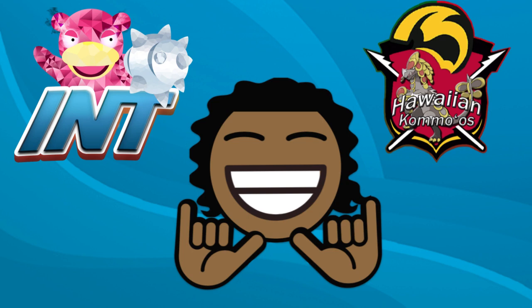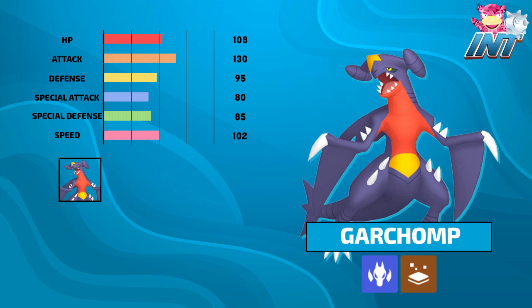Our number one draft pick for the INT Season 3 for the Hawaiian Komo'os was none other than Garchomp. I've never used Garchomp in a draft league before, so this is going to be really exciting for me. It's a good mon that people have been putting in a lot of work with — a great defensive option, has a really good ability combo with Rocky Helmet, and is a really good hazard setter. Not to mention it packs a punch, so I'm really excited to use Garchomp.